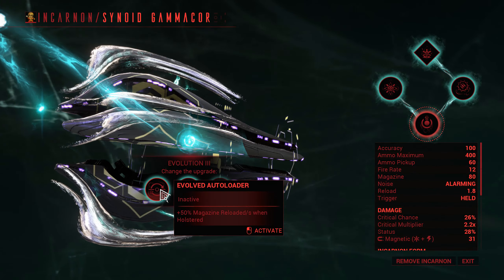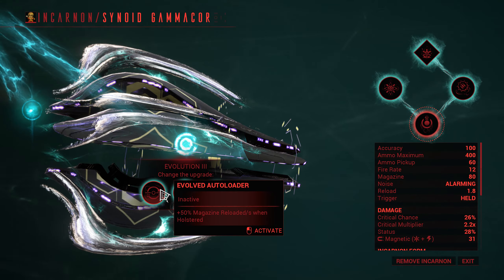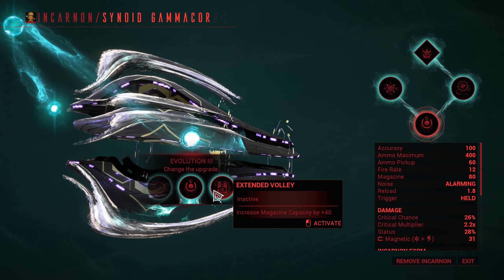The second choice is between Evolved Autoloader which reloads half your magazine every second while the weapon is holstered, Moonrise Velocity which adds 8 meters of extra range to the Gamma Core, and Extended Volley which increases your magazine capacity by 40.